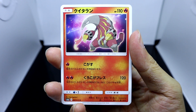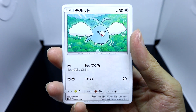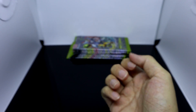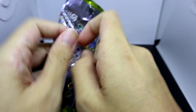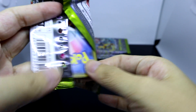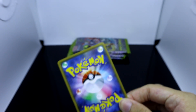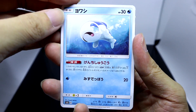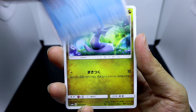Vibrava in Ken Sugimori artwork, Heatmor, Swablu, Dratagon, and Rescue Float again. While this pack is supposed to focus on dragons, it mainly focuses on dragon type, fire type, and water types in this set. I'm not very sure how it's going to translate into the English TCG, but I assume it's going to be combined with a main release booster.